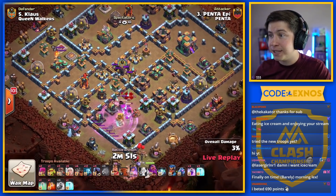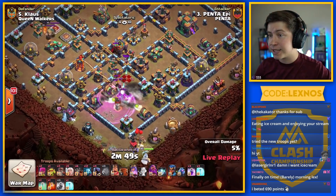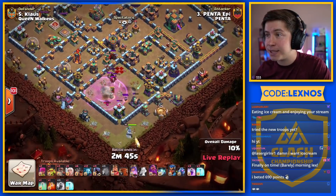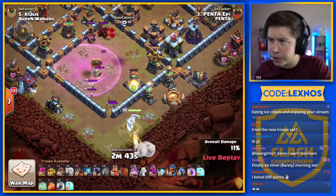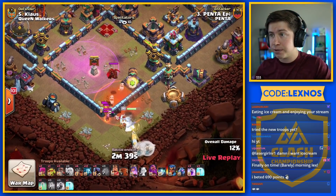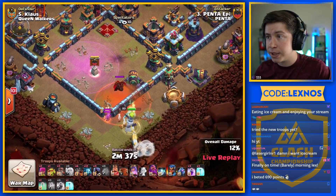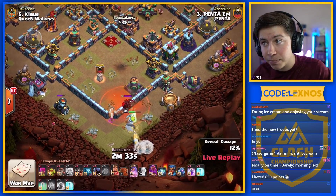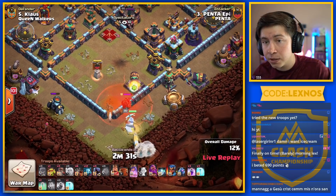Early Yeti bomb here from the south side of the base. Queen charge starting at 6 o'clock — it's going to be Queen charge dragon riders. Here come the CC troops. Two headhunters gunning it for the Queen. Going to need that poison nice and early. Good poison spell dropping right there on the headhunters. Queen can easily deal with those. We're not yet having to drop a rage on the Queen. That would be nice if we didn't have to. Looking good so far.